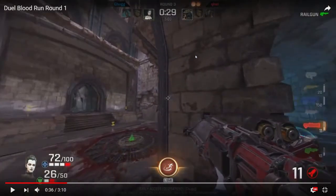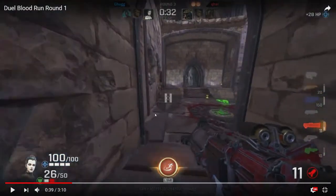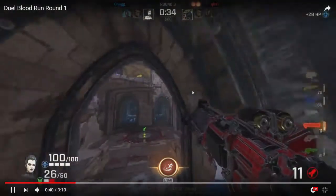So now I evaluate the situation again. What's the time? It's 29, so both pickups are up very shortly. My health stack is quite low — I'm injured in both health and armor. So what do I do? I get this health, and I want to beat him to this pickup and cleanly just get there.